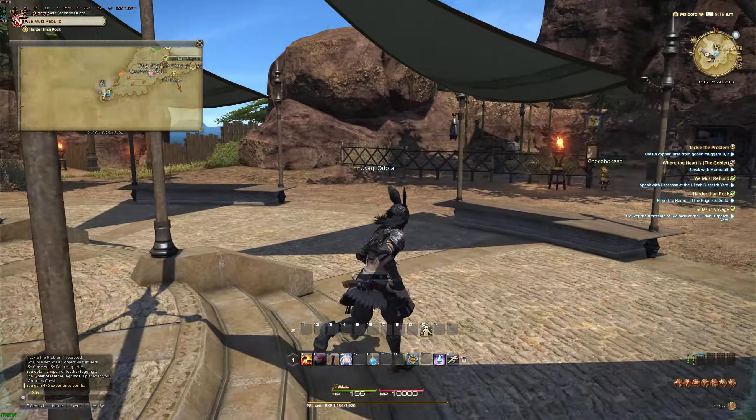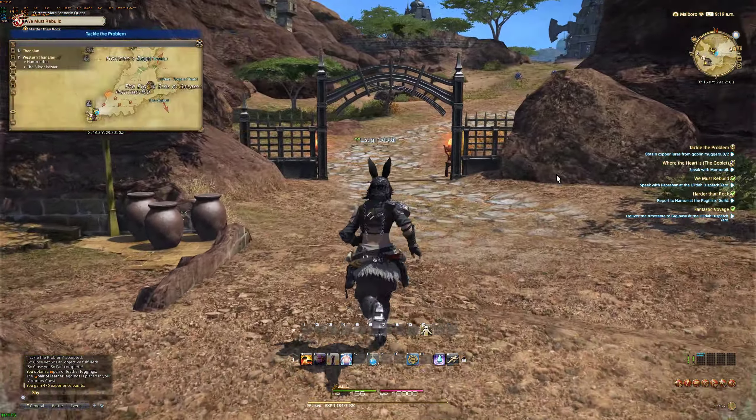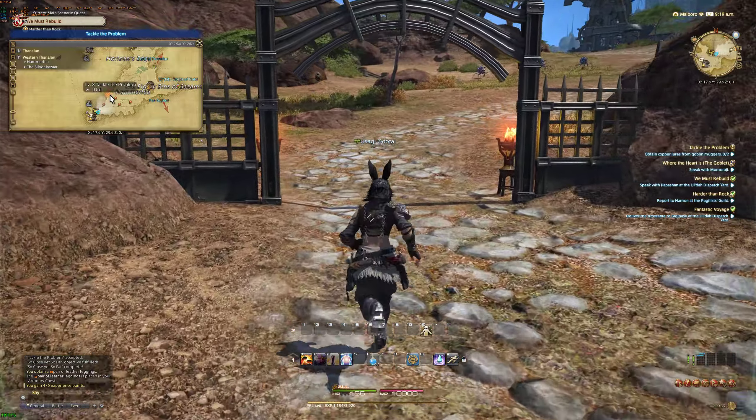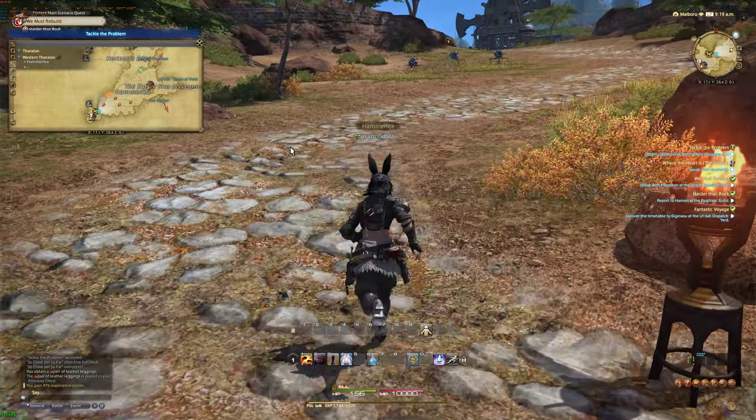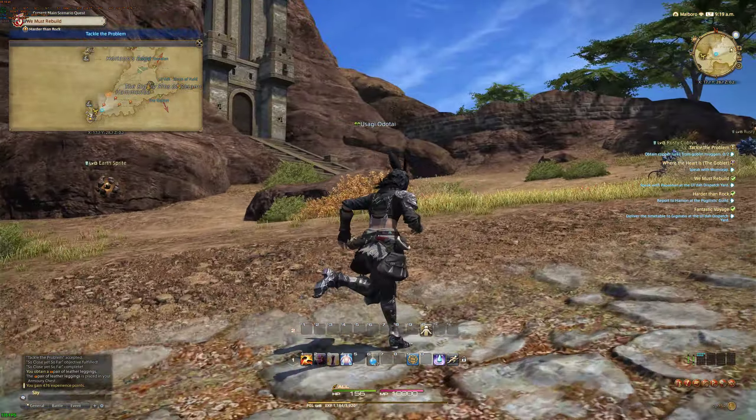From this aetherite you can also choose to visit another world server if your friend is on another server on the same data center as you. You can also register a crystal as a favorite destination or a free destination if you don't want it to be your home point but you know you'll be going there often and want cheaper travel.